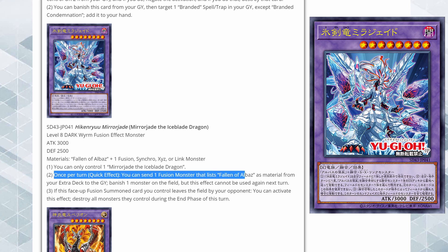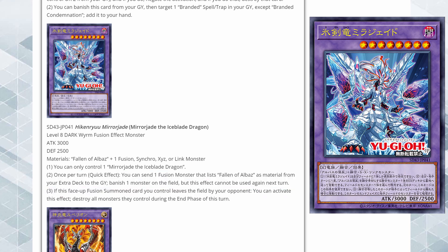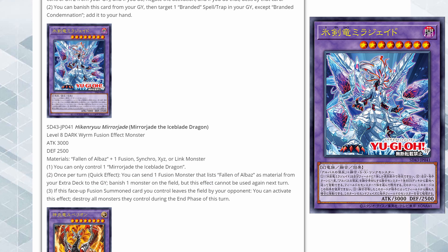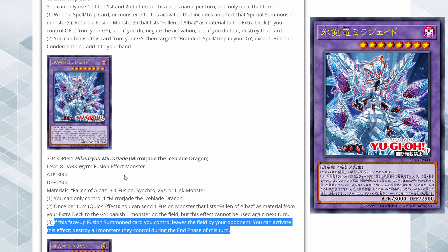Once per turn as a quick effect, you can send one fusion monster that lists Fallen of Albaz as material from your deck to the grave, and then banish one monster on the field. However, this effect cannot be used again the next turn. It doesn't target though, which is nice. 3000 attack is also considerable — a decent beat stick — especially since you can use your opponent's monster as material to summon it via Super Poly.